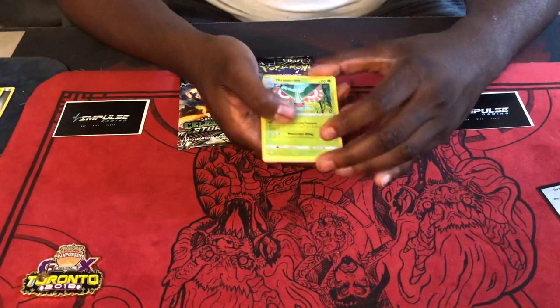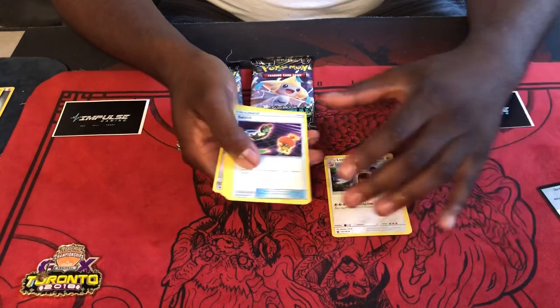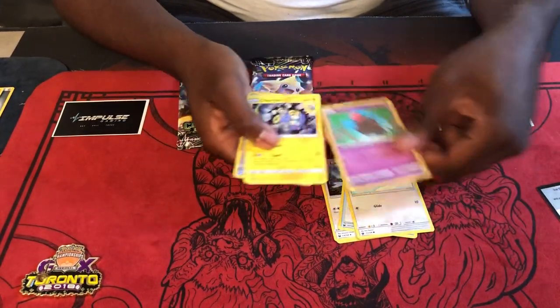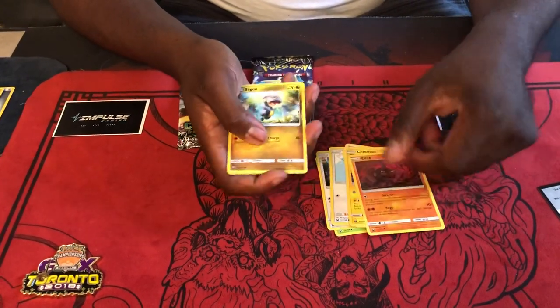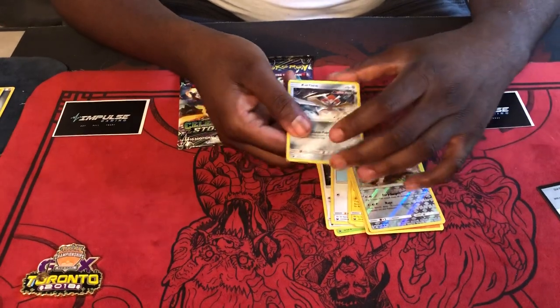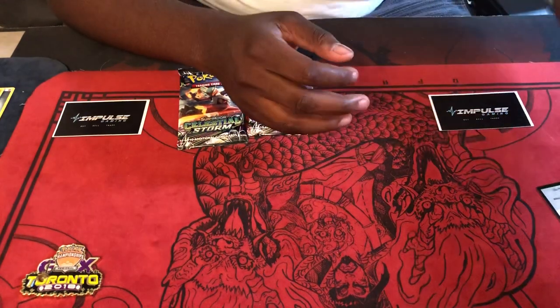One, two, three — all right. So: Misdreavus, Loudred, Switch, Wingull, Spoink, Chimecho, Onix, Bagon, Vigoroth, and Kirlia. I don't know about that card just yet. The GX is kind of fun for the cheeky little prize, but other than that I'm not sure. Everybody's worried about post rotation and how it will work.